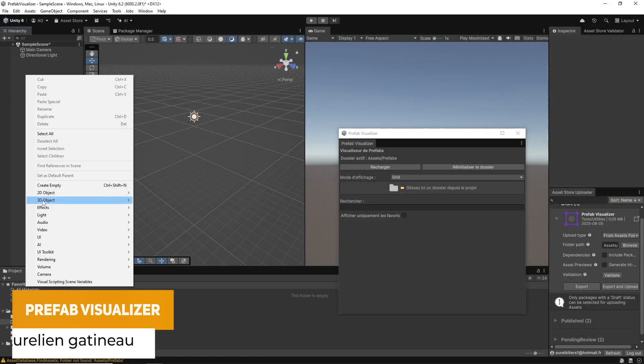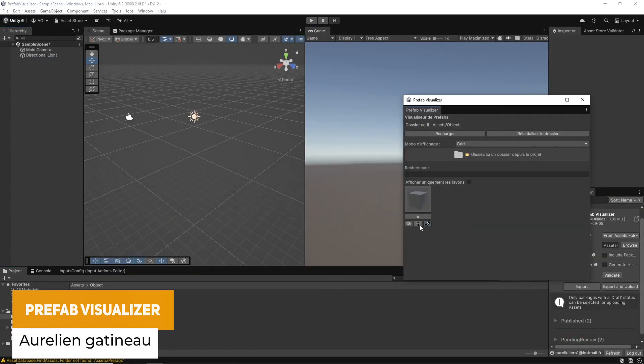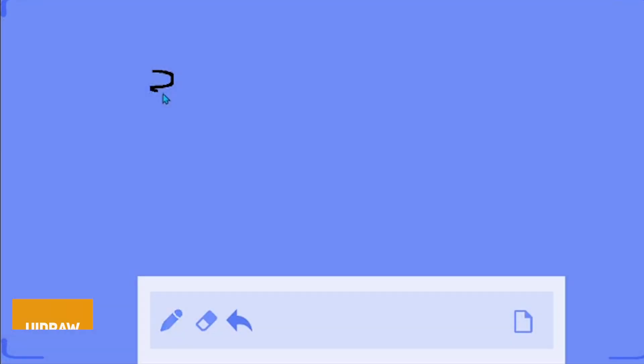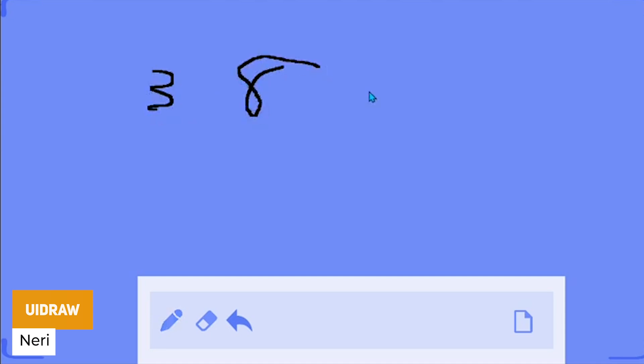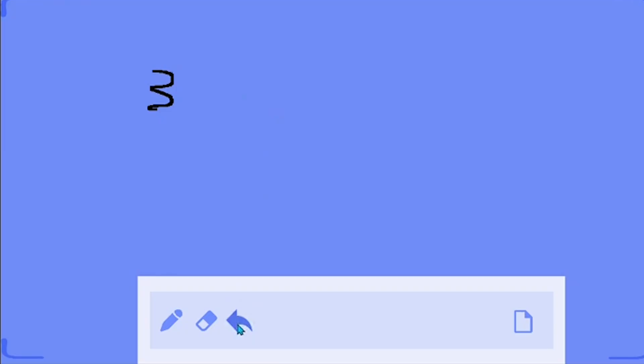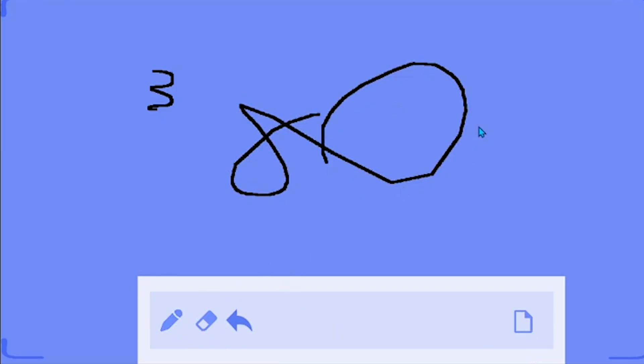Next we've got the prefab visualizer so you can search, preview, instantiate and even set favorites, do a 3D view. We've got a nice one called UI Draw which uses Unity's canvas, allowing you to do drawing and add different things to the UI — think back to drawing apps. You could put annotations to documents, interactive whiteboards, or make creative games for children.